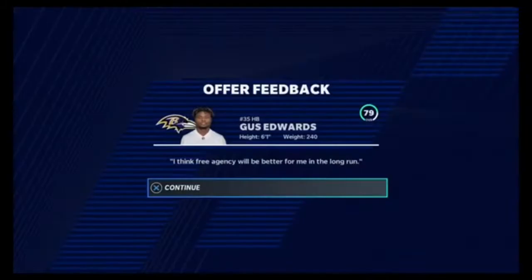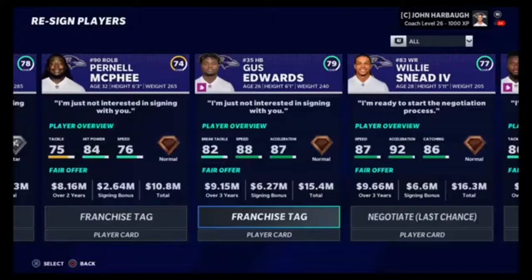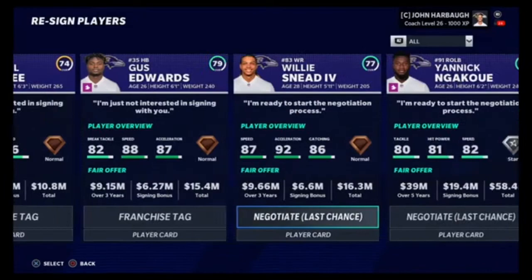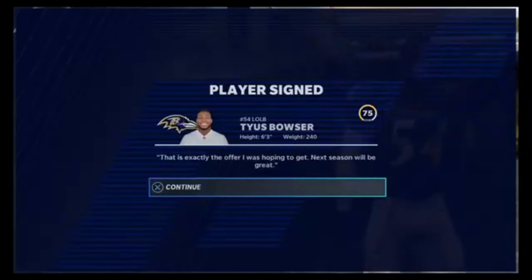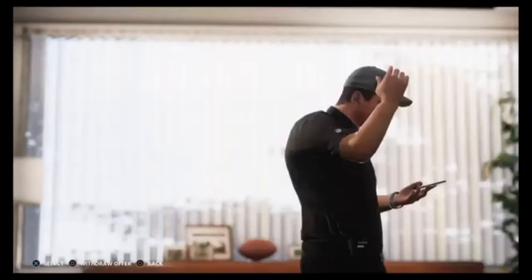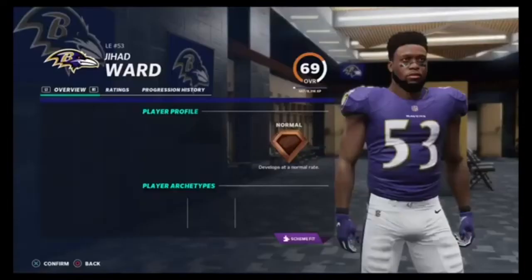Gus Edwards - Gus the Bus. I'm going to make the salary work. This is a bad start. I'm going to franchise tag you. Yannick - he's not coming back. Tyus Bowser - let's just see. Yeah, thank you for coming back here. Matt Skura, you can walk. Jihad Ward - I would love for you to come back here. Good.